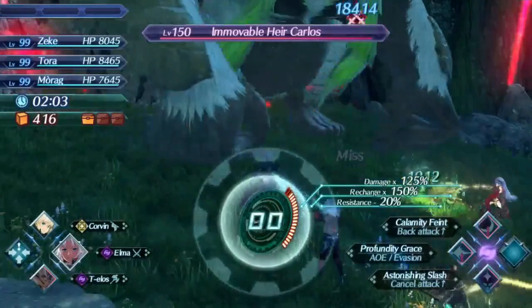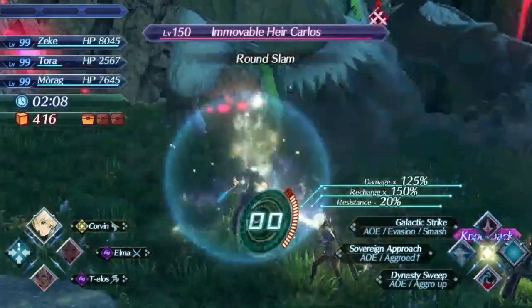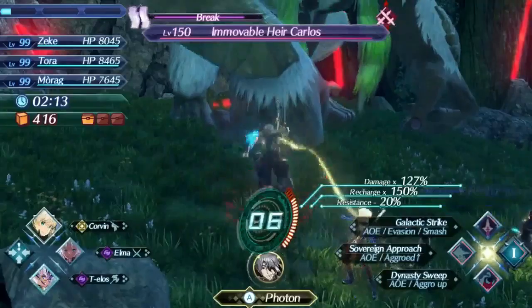If you see the ending time of 4:06, that also means that sub 4 is easily possible here with all the luck going your way. So I activate overdrive instantly, then I'm going to use Corvin's arts for a little bit to charge up my level 2 special.